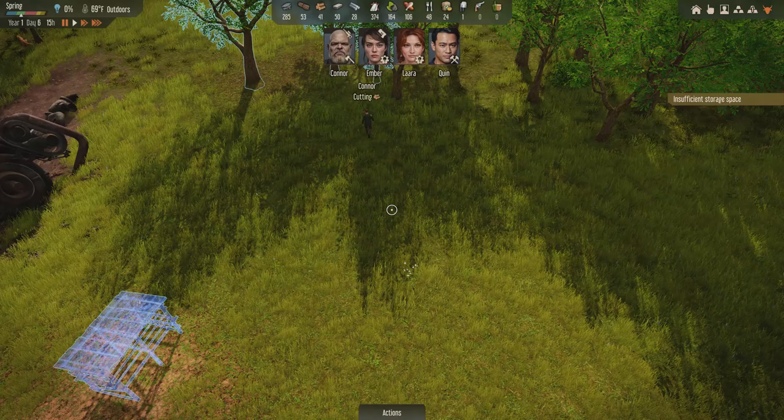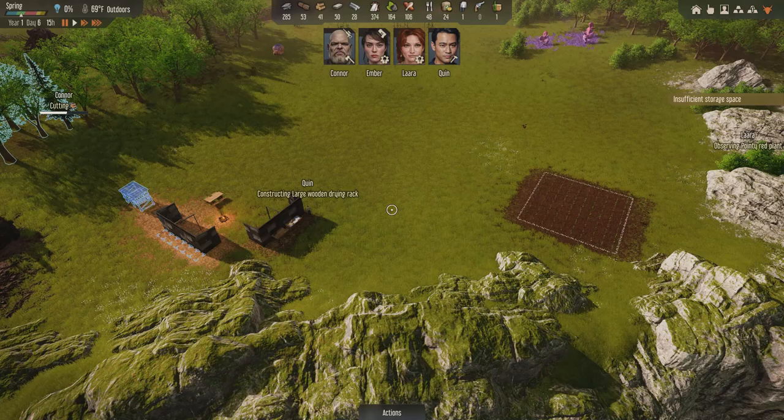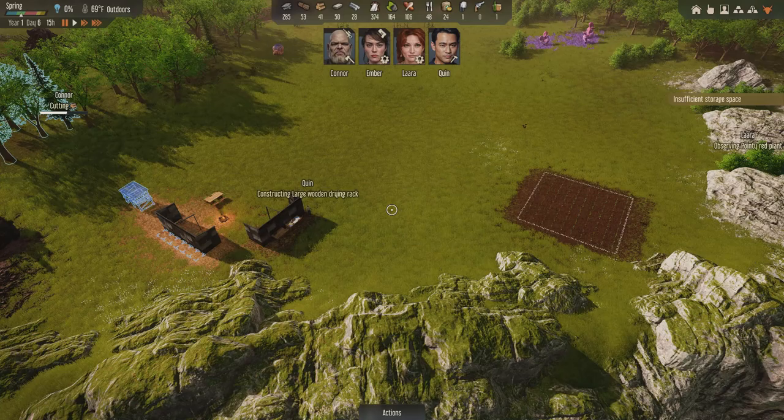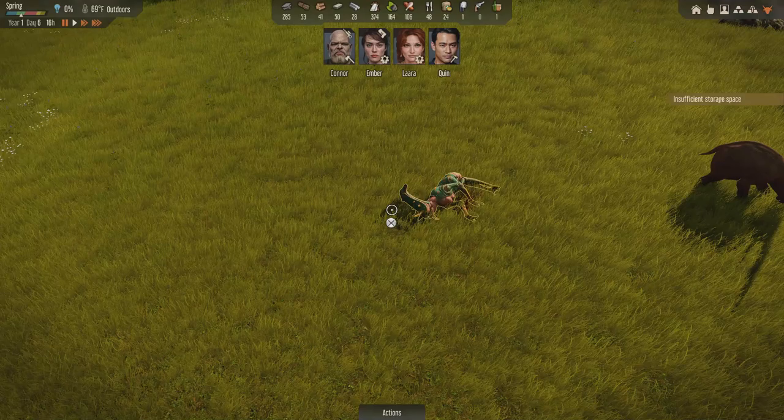Connor's worried about our safety. I can see why - we don't have very many weapons and we don't have any walls yet. From his viewpoint, this is not a good defensive situation. And something's been killing all the critters. There are all kinds of dead critters over here.